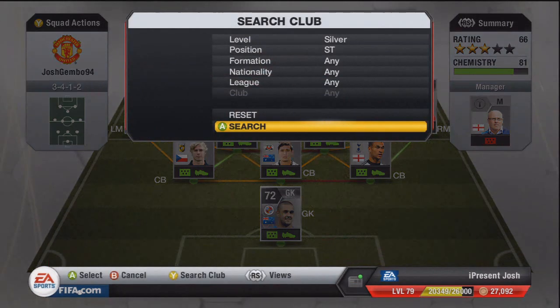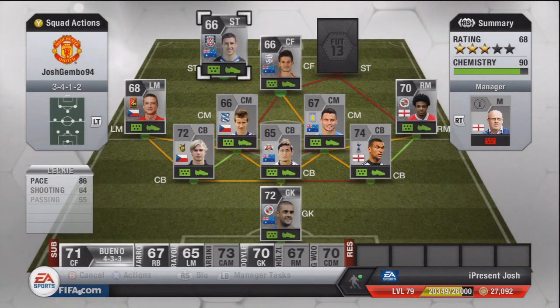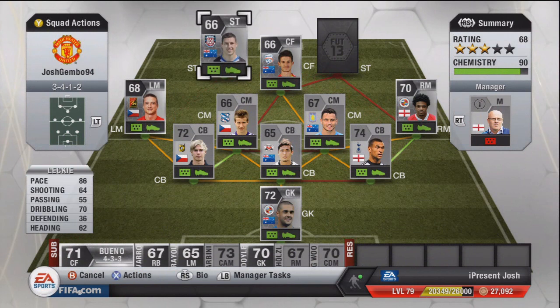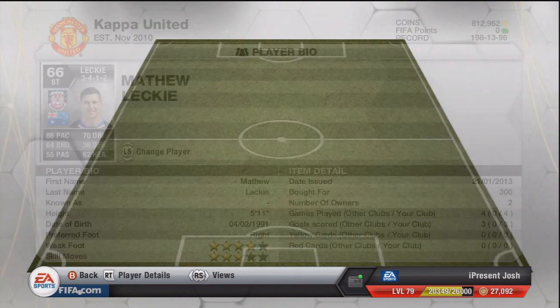The first striker to go into the team is Matthew Lecky — just an absolute fun player to use as well. 86 pace, 64 shooting, 70 dribbling. Not the best shooting stats, but his pace is absolutely phenomenal — very, very pacey and very strong as well. 5'11 tall, 4-star weak foot, 3-star skill moves. 300 coins — look how cheap some of these absolute beasts are. 3 goals scored in 4 games, not too bad at all.